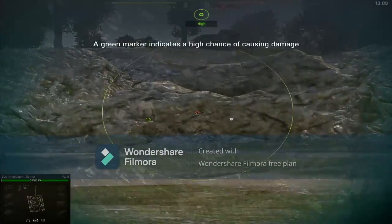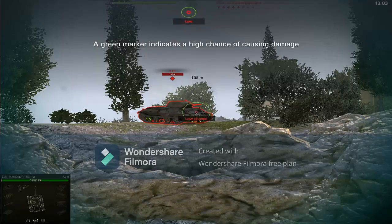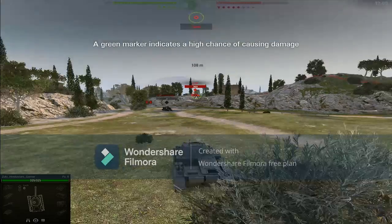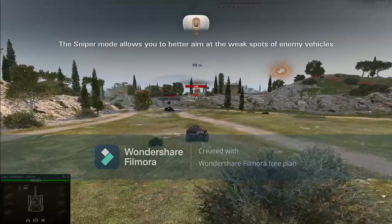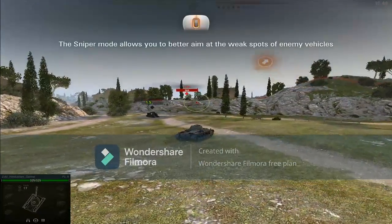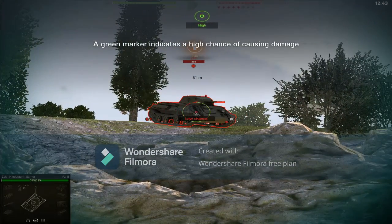A green marker shows you are aiming at a weak spot of the vehicle. We didn't penetrate their armor. We didn't even scratch them. Scroll the mouse wheel to enter Sniper mode. A green marker shows you are aiming at a weak spot of the vehicle.